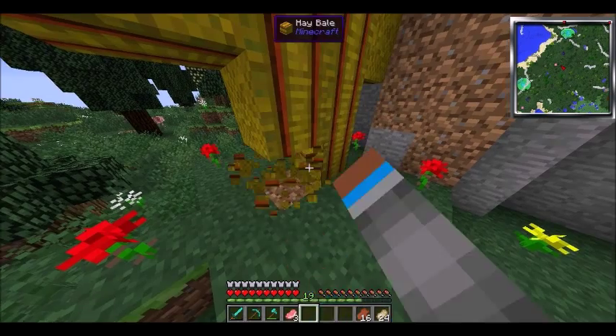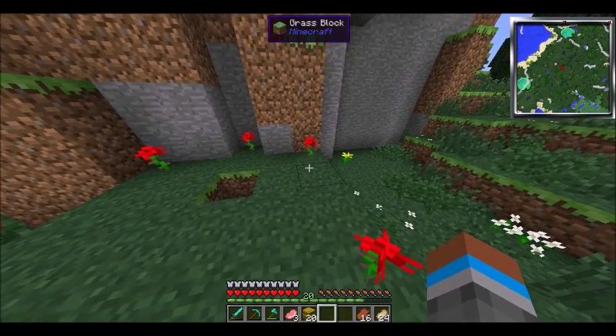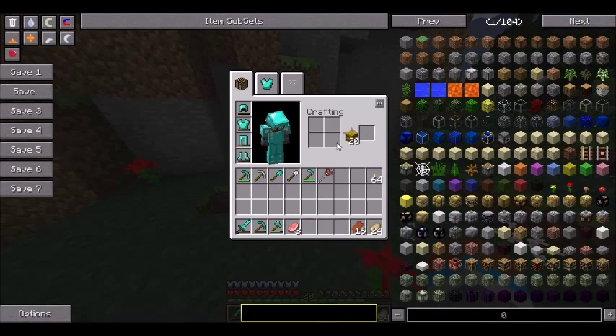I have one of those hay bale things here, so I think I'll just break this one down. There's a spawner underneath it — yep, that's what I thought. I'll put this in my thing, break it down. Wow, that's a lot!